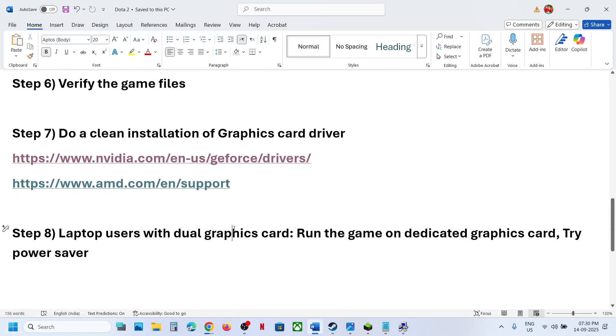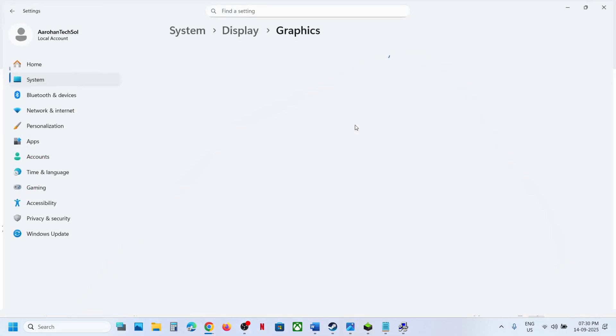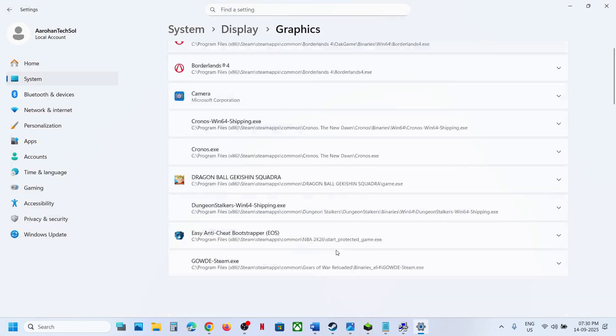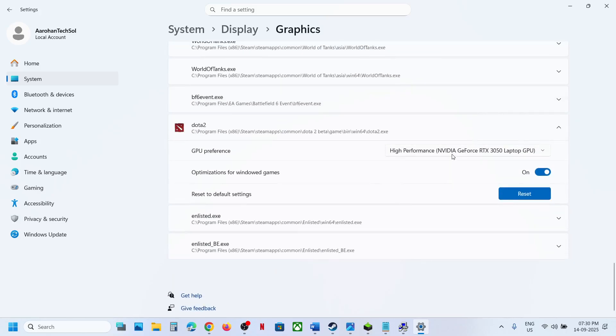If that does not work, run the game on the dedicated graphics card. Type 'Graphics Settings' in the Windows search box and open it. Click 'Add desktop app', browse to the game installation folder, find the game exe file, and click Add. Once the game is added, click on it, select 'High Performance' to assign your dedicated graphics card, then launch the game.